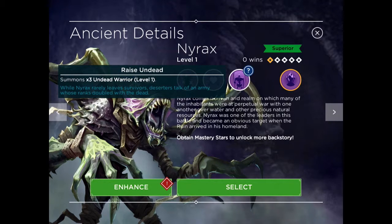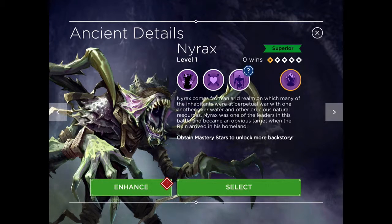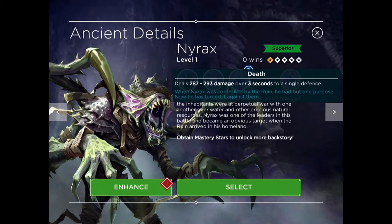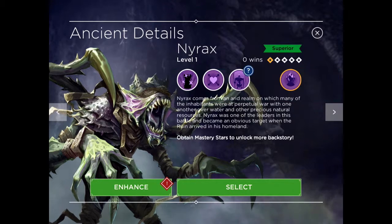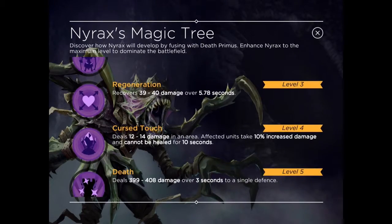Very nice ability. His first level spell summons Undead Warriors, which are very handy for distracting units. The Regeneration spell is very good for healing up your units — that costs 10 mana. And the Death spell is really the main spell of Nyrax; it does an incredible amount of damage over a short time period, but it uses 15 mana.